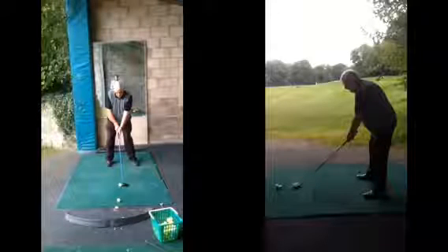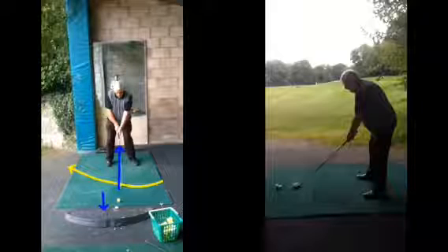Looking at your setup, a couple of things we discussed in terms of your address position. Number one, we want to make sure the ball is not too far forward with this club. Just because it's a three-wood or a fairway-wood, it doesn't go right heel. The driver does because the ball's on a tee-peg and we want to strike it on the way up. When the ball's sat on the ground with a fairway-wood, we want to be striking it as the club is coming down slightly or shallowing out rather than swinging up.